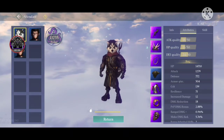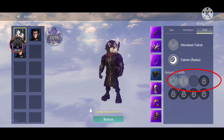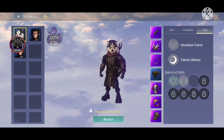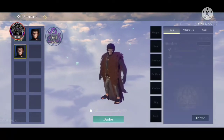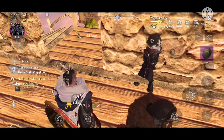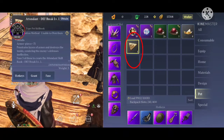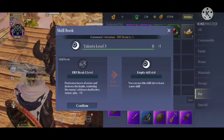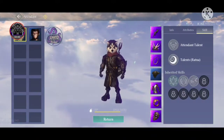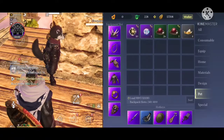Then we come to attendant skills. The more refined your attendant is, the more skill slots will open. To get a skill, you release one attendant and you will receive one skill. You then grant it into an empty skill slot. As you can see, I've opened the defense break skill here.